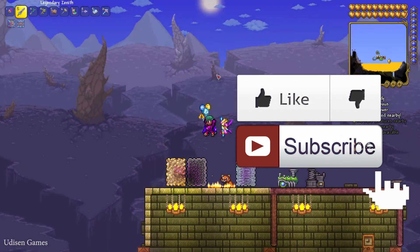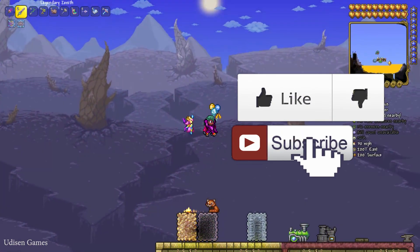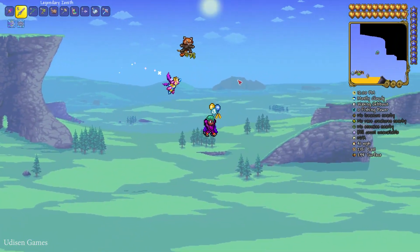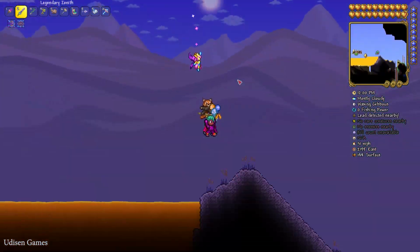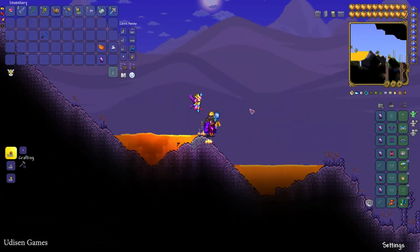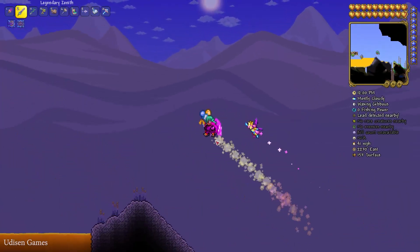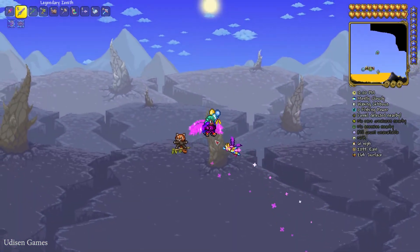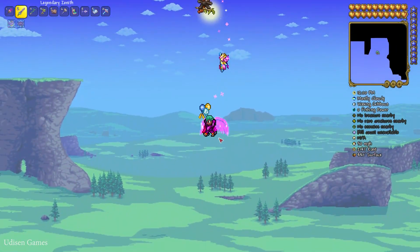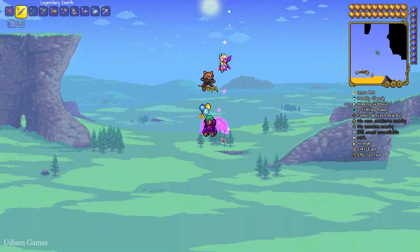It is an extremely cool accessory because you can jump four times — one, two, three, four — so you become extremely jumpy. You can also jump in normal mode faster than usual, and if you combine it with any type of thing, you become extremely fast. You can fly around, jump around like a bird. It is so beautiful.